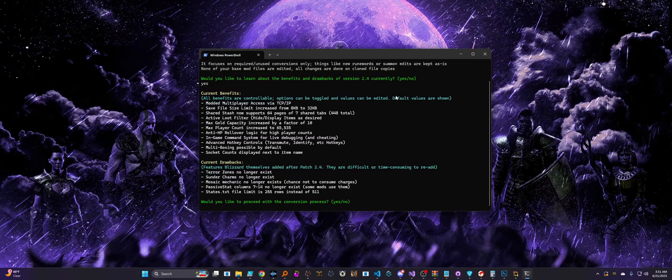You can even set specific conditions based on what stat values items have, like you might have been more familiar with from the legacy side of things. You'll also have a much more expanded in-game storage system, similar to Plug Y or something, where you now have 64 pages of 7 shared tabs — and that's technically expandable. There are also some other quality-of-life improvements, like the save file size has been increased 4 times, max player count, max gold, all that kind of stuff has been increased. You've got some advanced hotkeys if you want to transmute or identify with a hotkey press — all these additional QoL controls.